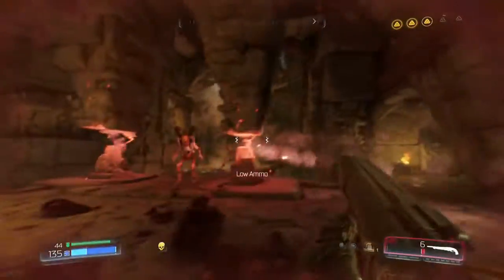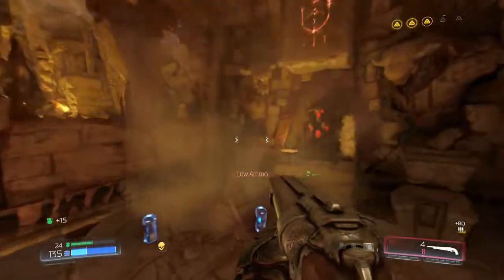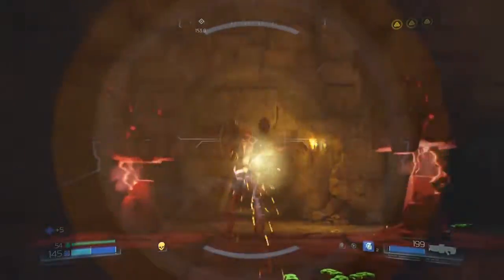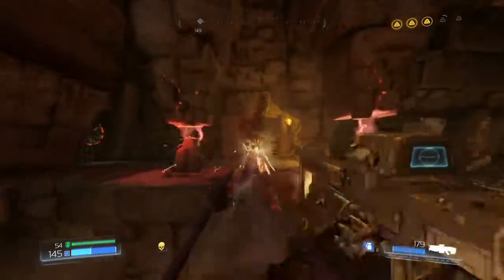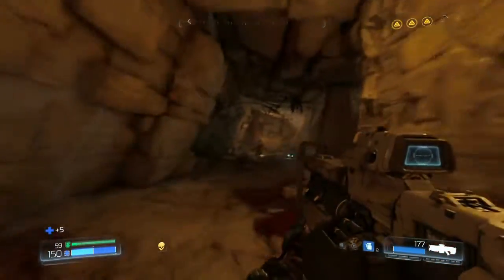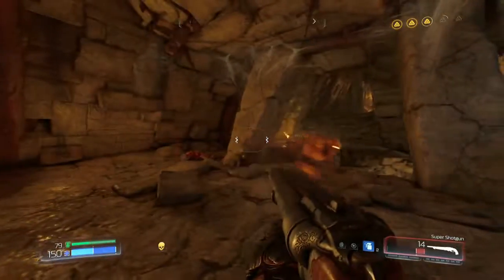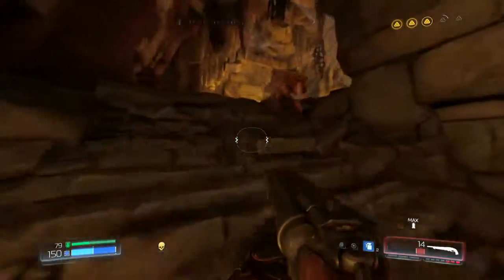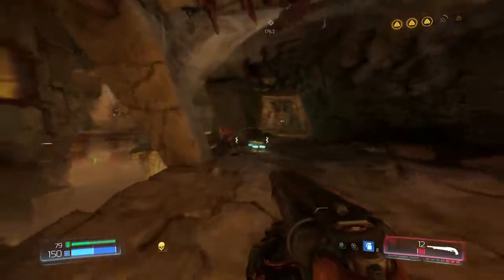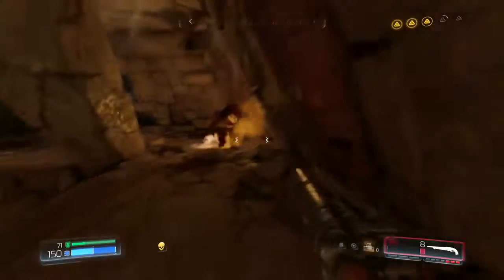Oops, that door closed — I did not think that would close on me. I'm almost out of shotgun ammo as well. Perfect timing, right when I ran up to him. If they were lined up, that would have been perfect. If I can get these guys lined up, I can get that double shot thing — kill multiple demons with one shot using the super shotgun and get that mastery challenge done.